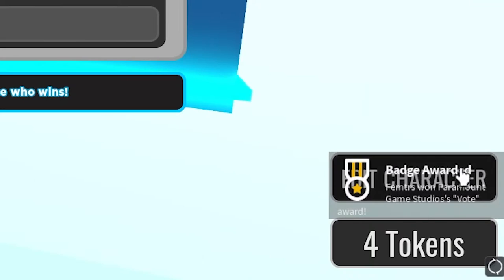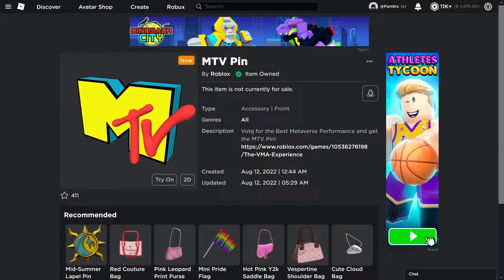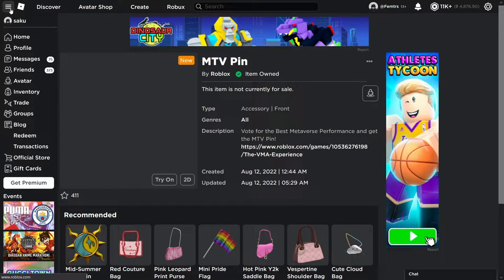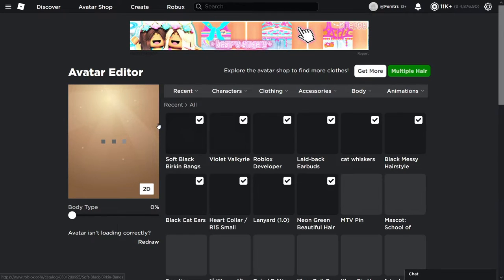I press submit and I got the vote award. Now let's check my profile — I refresh my page and I have the MTV pin. If I go to my avatar you would also see that I have the pin right over here.